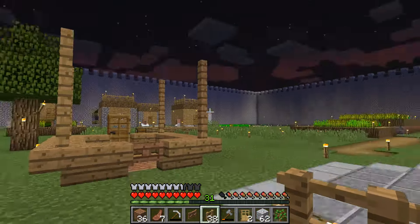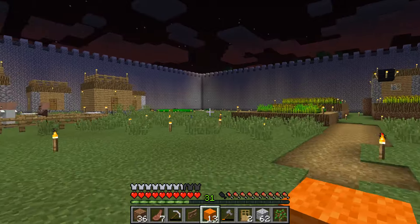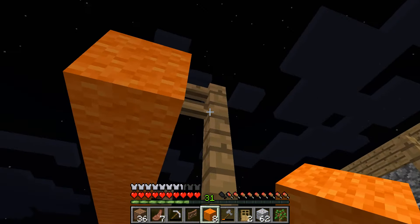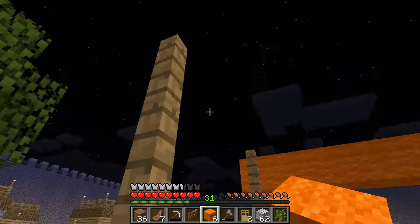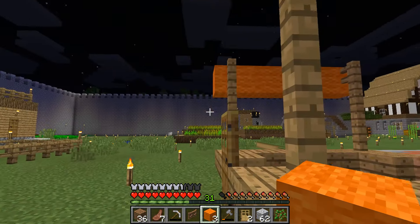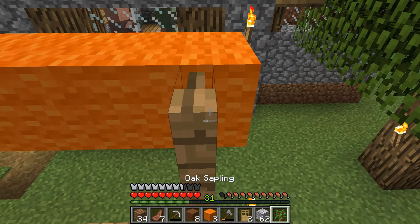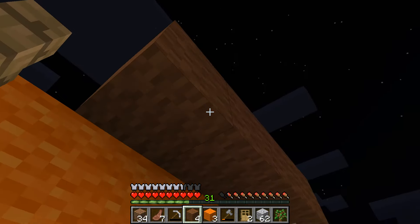It's getting dark but I think this is what I want to do. I'm going to go ahead and start with the orange wool, then bring it out this way. Then we've got the brown which will go on top, for fall colors.